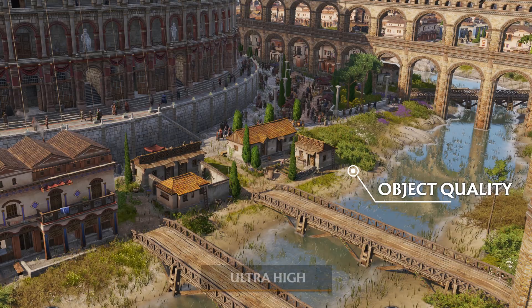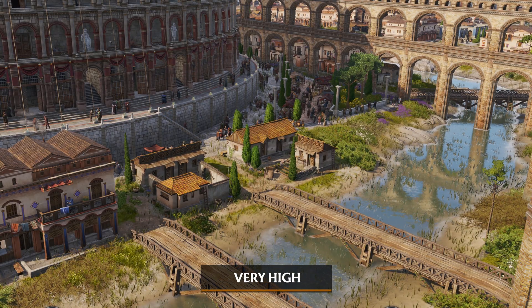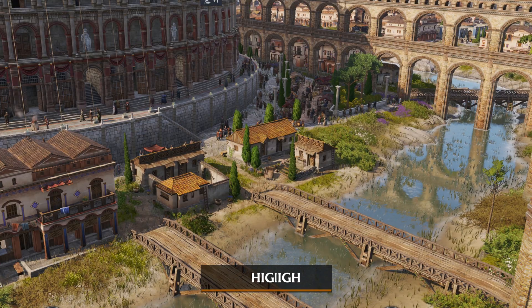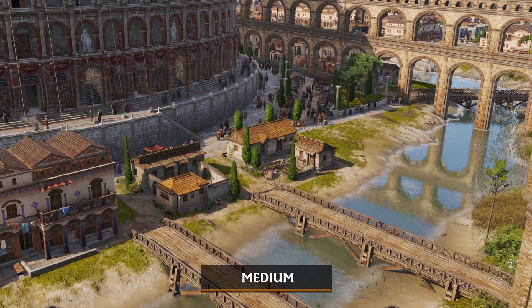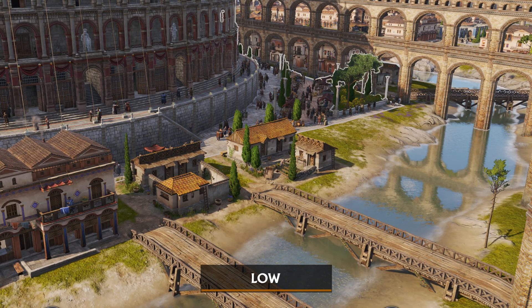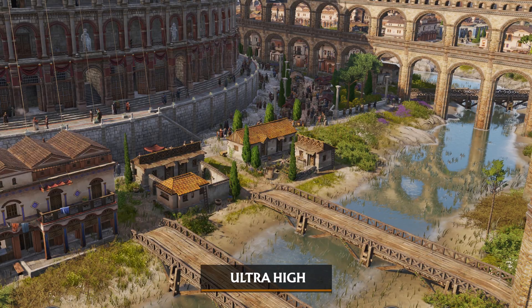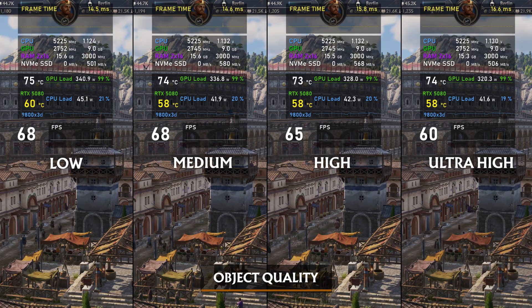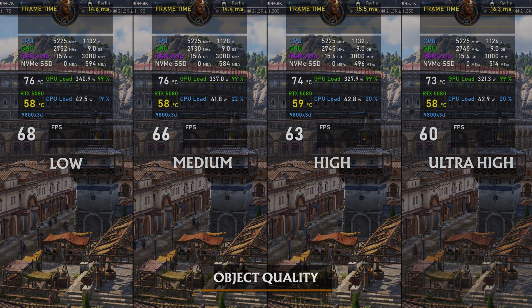Object quality. This option adjusts the graphical complexity of buildings and vegetation. While it's hard to notice the differences on buildings, it is visible on the vegetation. Honestly I can't see a big difference between medium and low visually or in performance. Setting it to high or ultra high is the best option for better visuals.